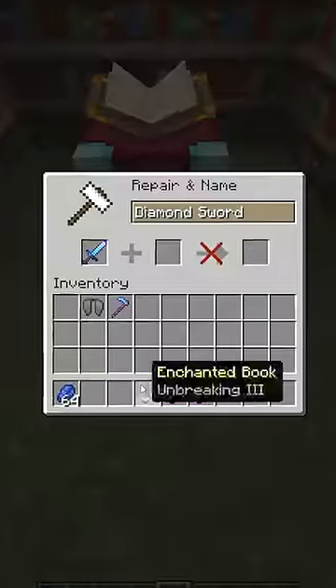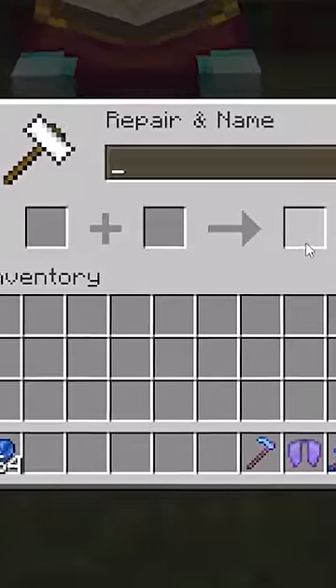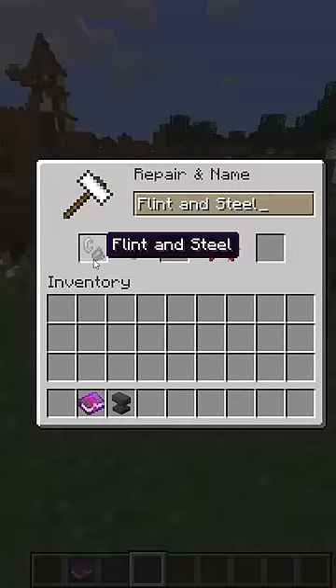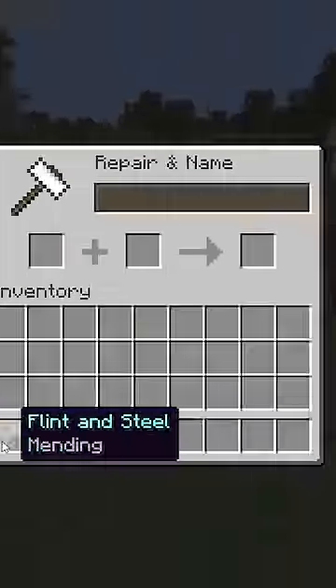Enchanting your items is a great thing. Whether it's a sword, a lytra, even a hoe, there are plenty of different ways to juice up your favorite items. But what might just be the biggest flex of them all is to take something simple like a flint and steel and spice that up as well.